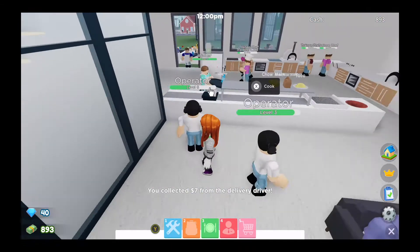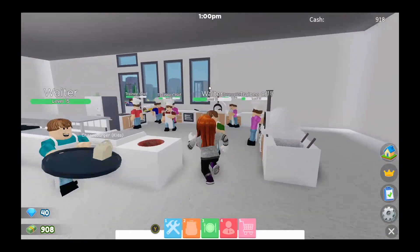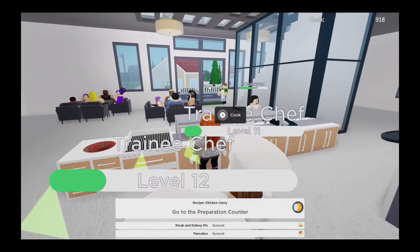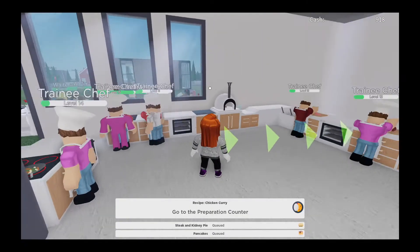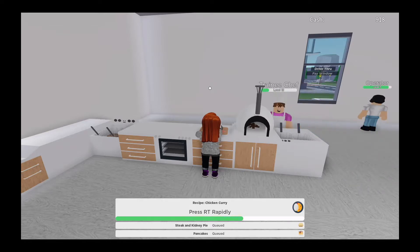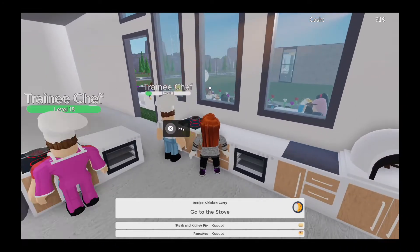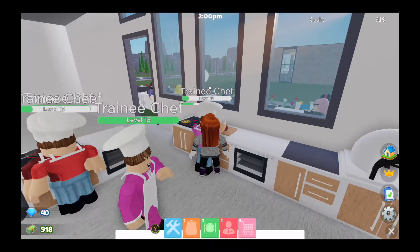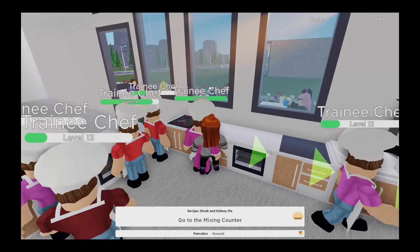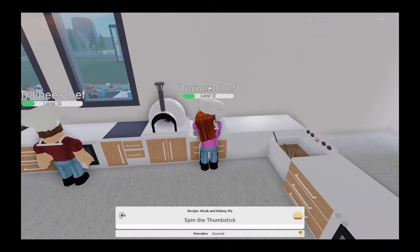I need to collect money from the delivery driver before they can take anything else out, and there's a bag waiting to go out. I'll click collect on the operator — the bag has disappeared so the delivery driver has obviously got it and off he goes. There's a red car at the drive-through and we've got a lot of tickets needed in cooking, so I'm going to take three tickets. The first thing to cook is a chicken curry. Since I've expanded the kitchen you have to run from one side to the other to cook anything.